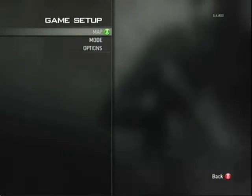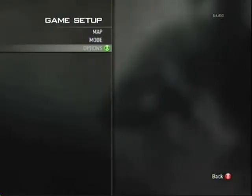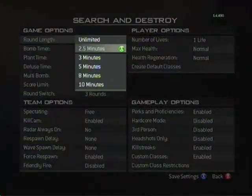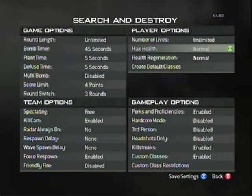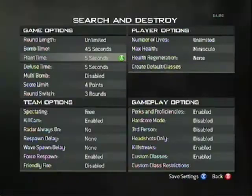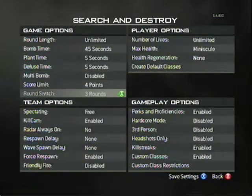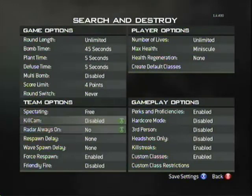I'll go to Dome. Go to your standard modes, go to Search and Destroy, then go to Options. Make the round length unlimited, number of lives unlimited, max health minuscule, regeneration none. Also set round switch to never, turn your kill cam off, and turn your radar on.